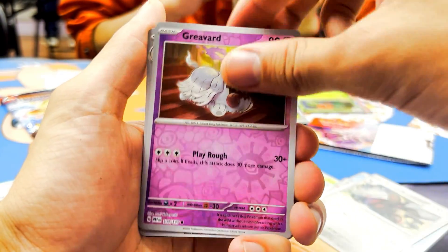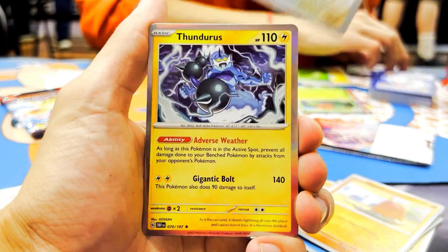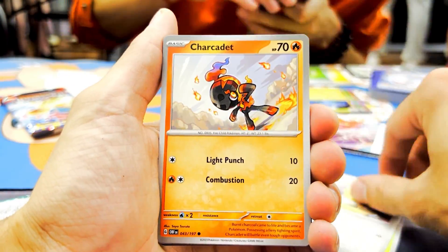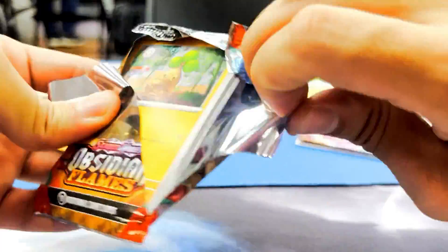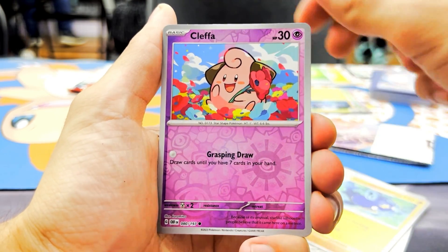We got Charmeleon, Grivard, Herdier, and a Skeledirge Holo Rare. I feel bad when I'm not able to pull heat for my friends because they're letting me open up their packs, and then I'm disappointing them. But at the same time, there are times where I do pull heat and I like to take the credit for it — kind of a give and take. At the end of the day, it's always fun opening up these booster packs, especially with your friends at pre-release events. I highly recommend you guys go to them. It's way more fun than just opening up packs by yourself, because when you have friends around you, whether you get good pulls or bad pulls, it's going to be a fun experience regardless — everybody's hyping each other up.